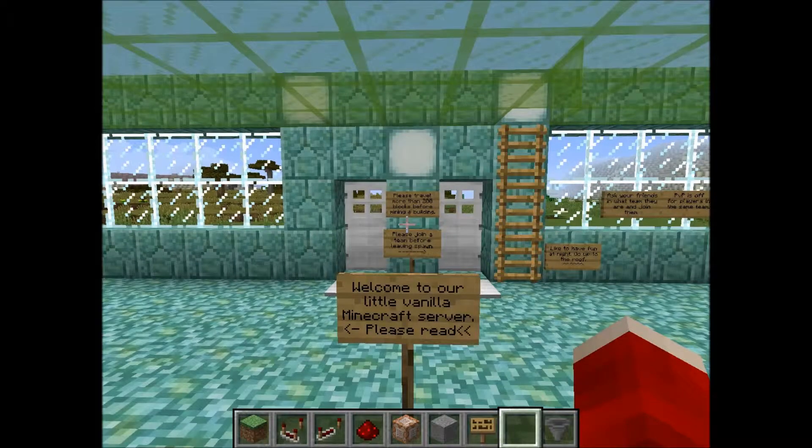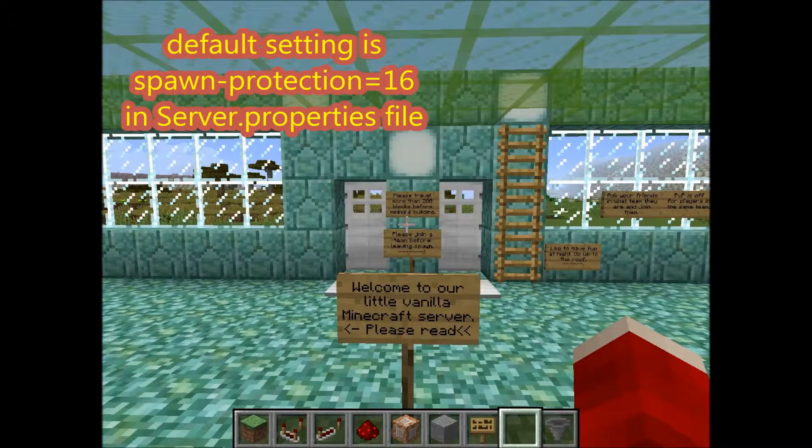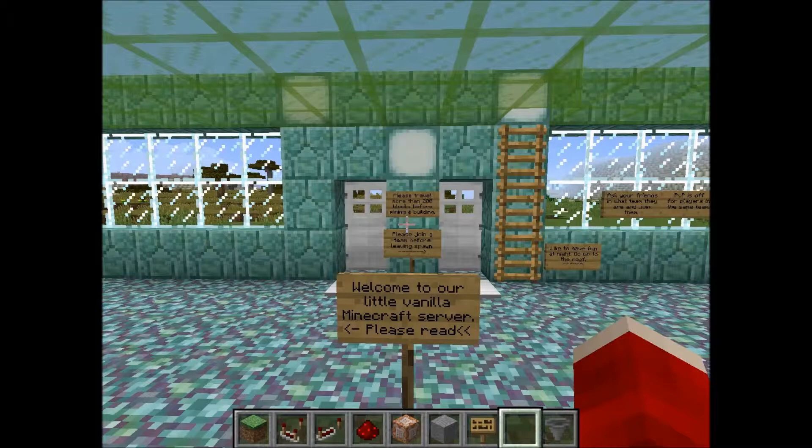Once you set your world spawn point, the default setting for a vanilla Minecraft server is a spawn protection of 16. There's a setting in your server.properties file called 'spawn-protection=16', which means there's a 16-block radius from the world spawn point that will be protected. Unless you're an opped player, you won't be able to break or place a block in that area.